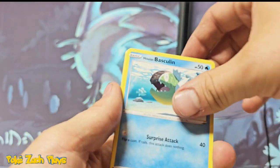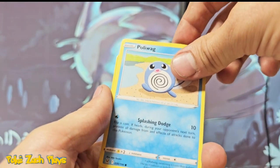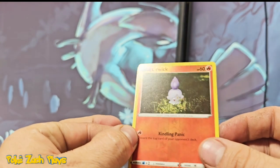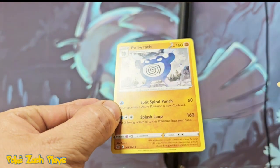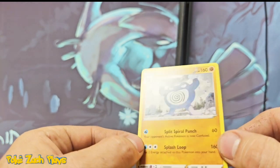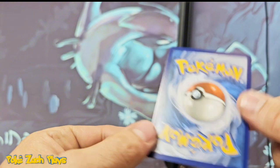Nuzleaf. Makuhita. Bronzor. Litwik reverse. And in three, two, one... Holo. Not even a shiny holo. Nothing. That's a cool Polirath. Oh my god. Well, that's a bummer.